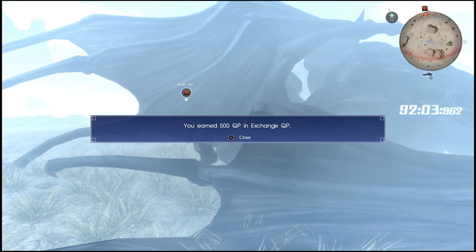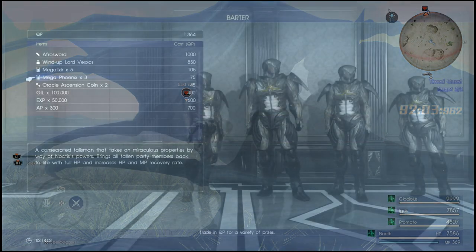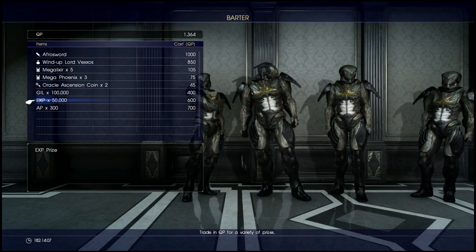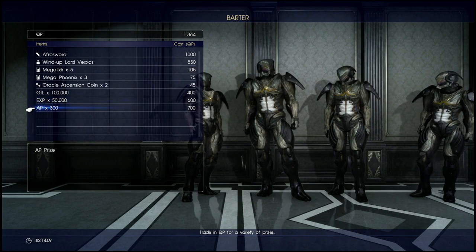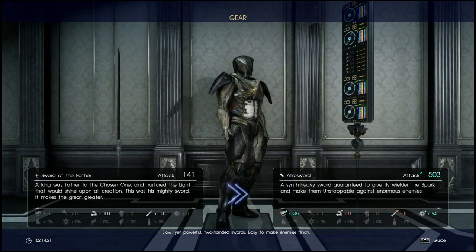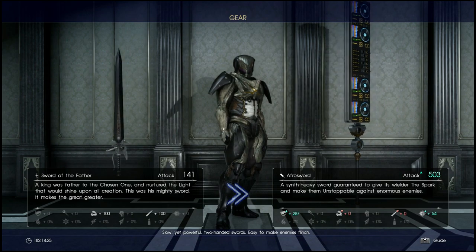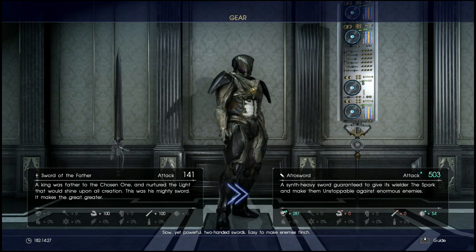The quest points can be used in a menu in the game. It's used for the timed quests or the limited time quests, and you can actually buy experience, gil, AP, various different healing items, as well as Oracle Ascension Coins and even a weapon for 1000 QP.